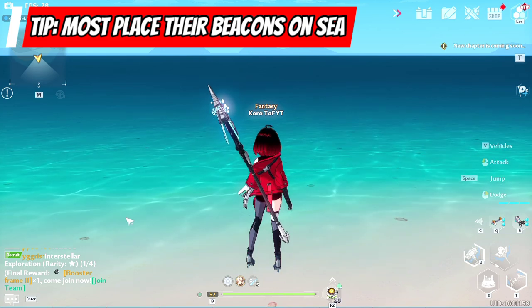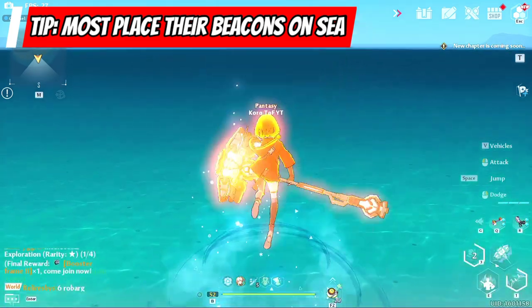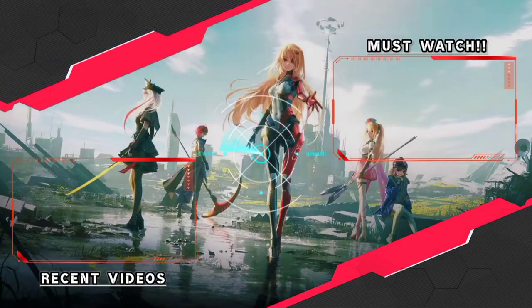Also, players tend to put their beacons at the edge of the map using frost element weapons. Make sure to have a frost weapon in advance so you can use it to make an ice bridge. That is all for this video and thank you for watching.